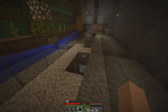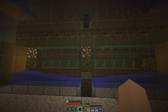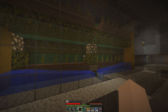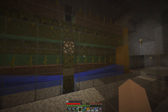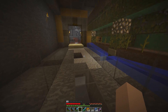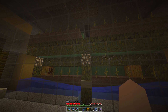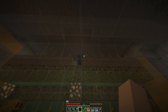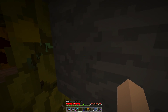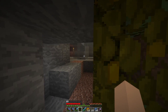Quick explanation: because of villager trading I just want to automate the pumpkin farming a little bit — not over the top. I will do the more complex version in my single player world, but here on the server where everything results in lag for other players, we don't want to go overboard with redstone contraptions. I have a tutorial for this build linked in the video description below.